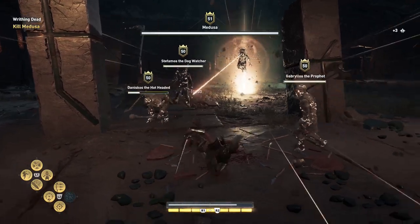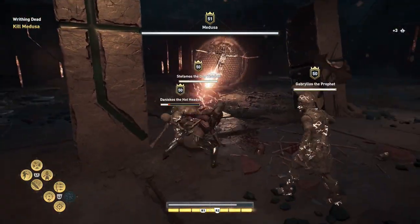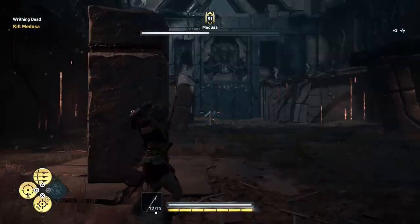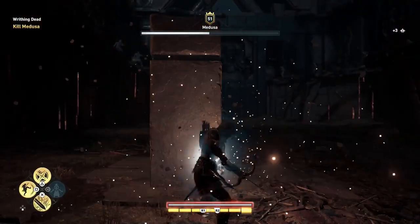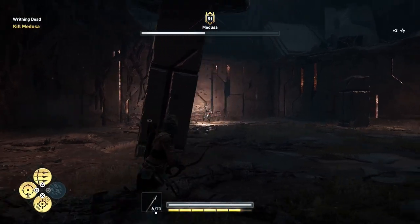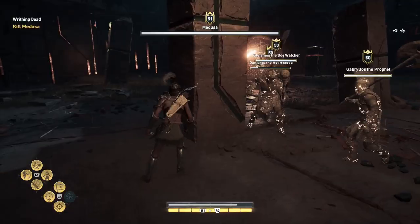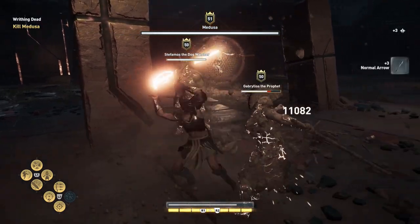There are two simple phases for Medusa. First, she will fire three circles that will blow up under your feet, followed by her eye laser. When you have dealt enough damage to her, she will spawn her trusty squad of security guards. This part is the most dangerous, but let me start from the beginning.